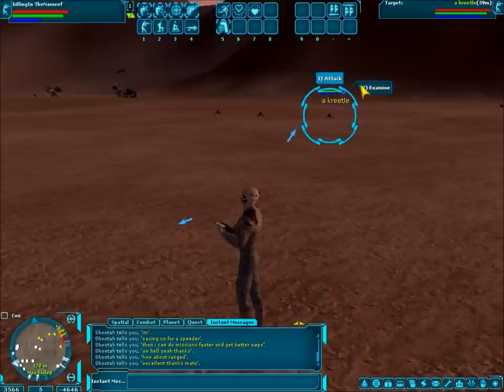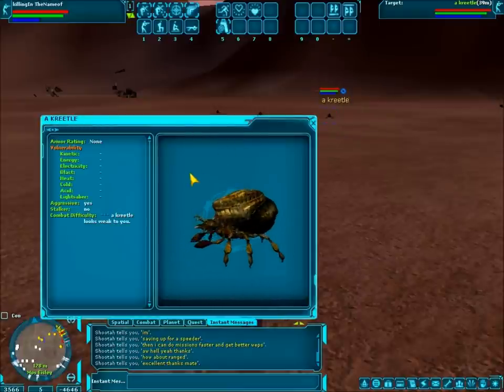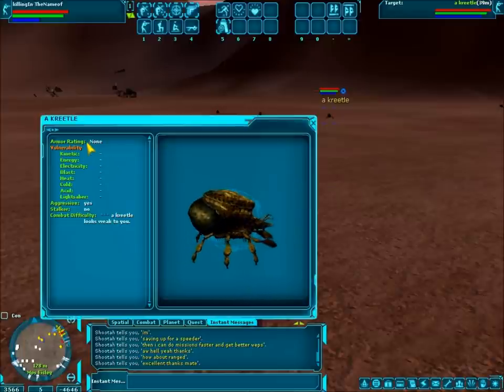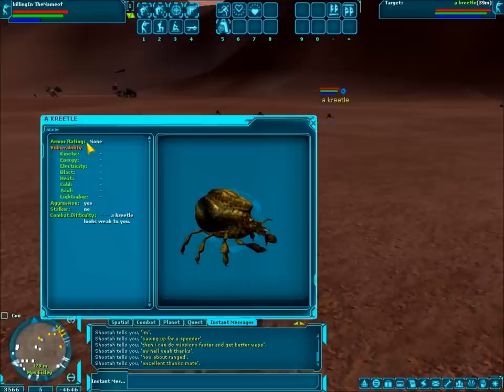You can examine them, and it means a bit more than when you're examining people. When you're examining creatures, it gives you more information. So here it gives you the armor rating, and right now it says none. What it can say is none, light, medium, and heavy. That'll give you an idea of how tough this fight is going to be — how heavily armored, how little damage they're going to take.